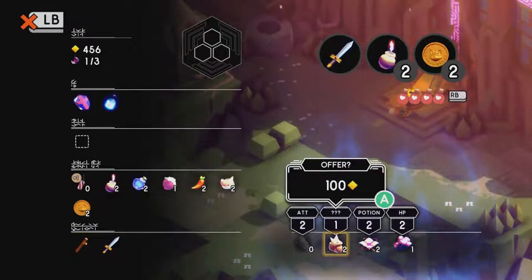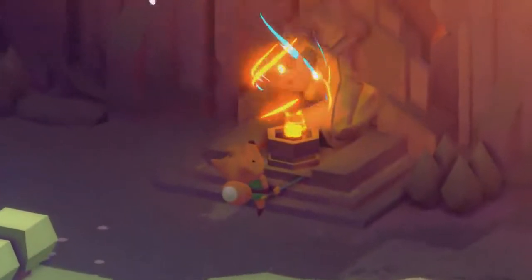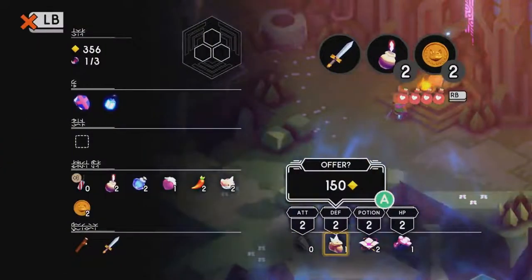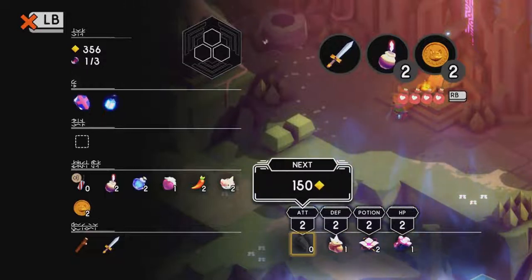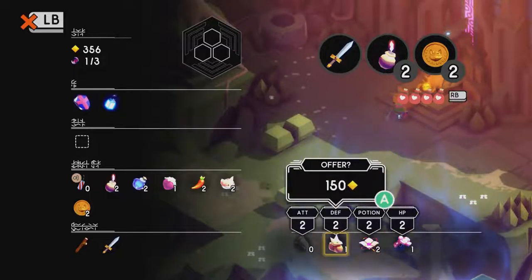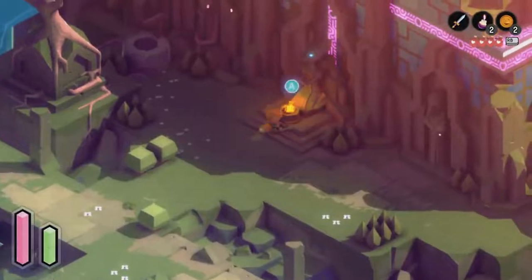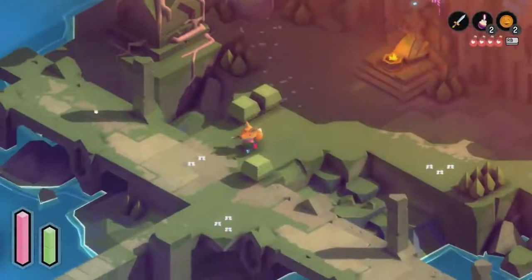Let's do this — I don't know what this does, hopefully it's defense. It is defense, perfect. We've got potion, HP, defense and attack — I've got enough. Let's do my health I think. 150 and then 150 — I've had another attack one. Now we're doing HP, so we've got much better health now. What can we do with these wells? No idea.